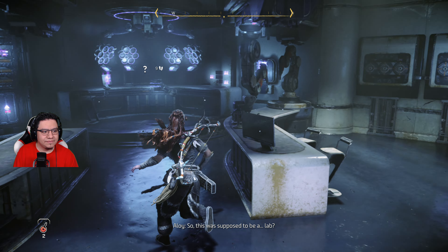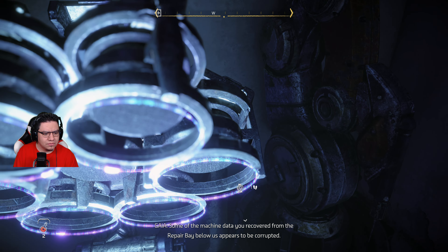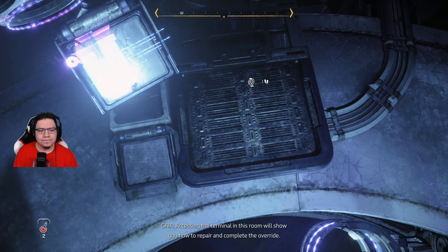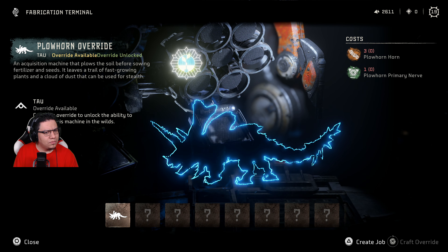So this was supposed to be the lab — that was its intended purpose. Some of the machine data recovered from the repair bay below appears to be corrupted. Accessing the terminal in this room will show you how to repair and complete the override. A fabrication terminal? Plowhorn override — override available, override unlocked. Why are those words so close together where it says 'available' and 'override'? Oh, I have to make it?